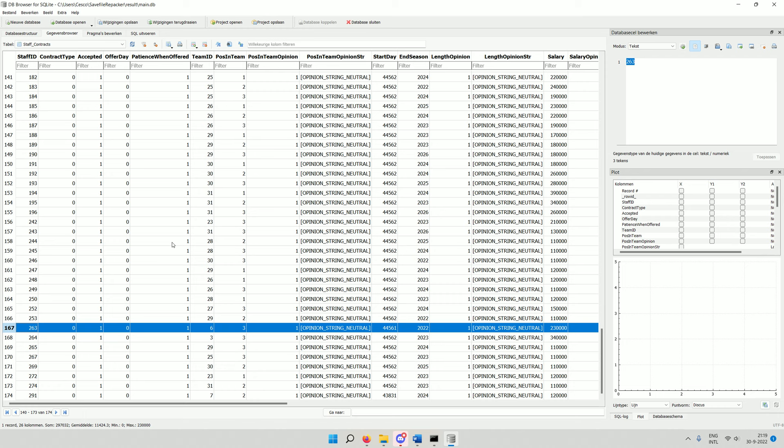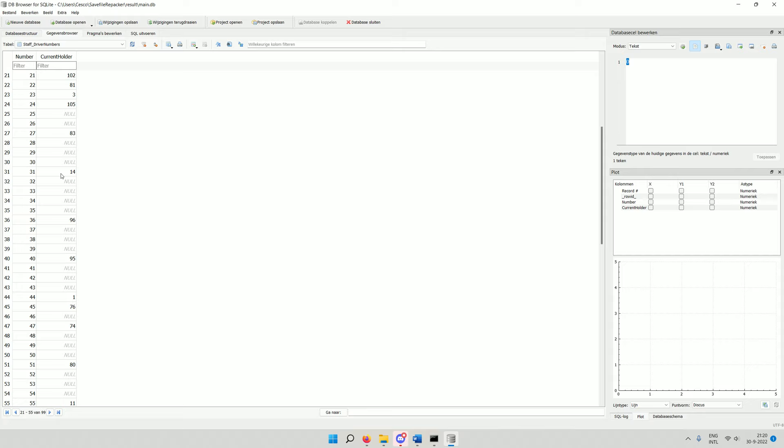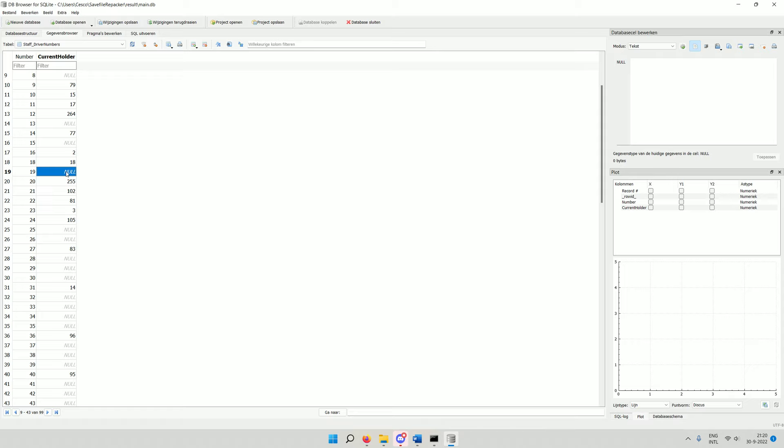The last thing to do for this driver is assign his driver number. Go to 'staff_driver_numbers'. I'll look up number 19 — click on the current holder and scroll down to 291. So number 19 goes to driver 291. As you can see, Magnussen gets number 20 here. It's important to do this correctly as it may also cause a crash if not done.